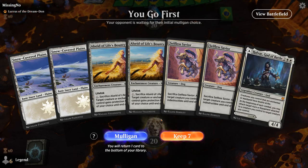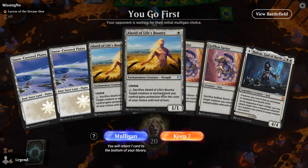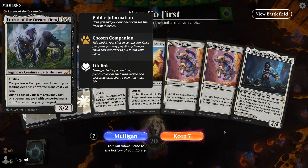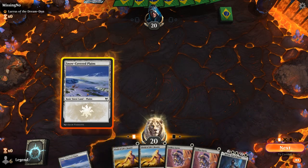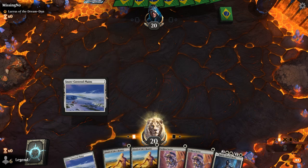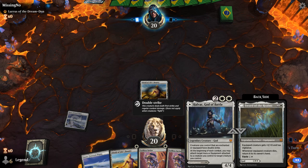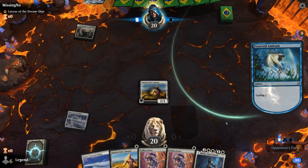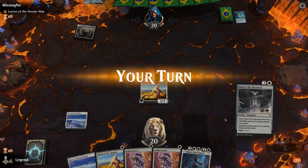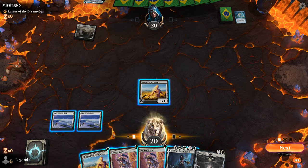We're on the play with a hand loaded with one-drops and Halvar, which we could play as Sword of the Realms. We're facing a Lurrus deck, most likely blue-black rogues, so having a nice low curve could be useful. Turn one I'll lead with the Alseid for the lifelink. If we want to play around a counterspell we could just play Sword turn two — otherwise we'll double one-drop. The opponent is on cycling, so gaining life is quite important.